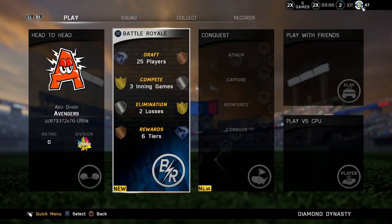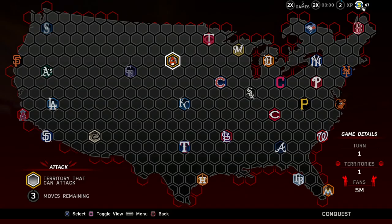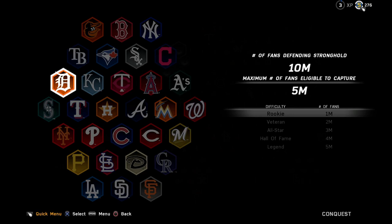While Battle Royale is an ultra-competitive player-versus-player experience, we've also expanded our online single-player offerings. Get your Diamond Dynasty team ready to take on the 30 MLB teams in Conquest. Much like a classic turn-based strategy game, Conquest challenges you to compete against 30 MLB teams in a bid to see who can conquer North America.